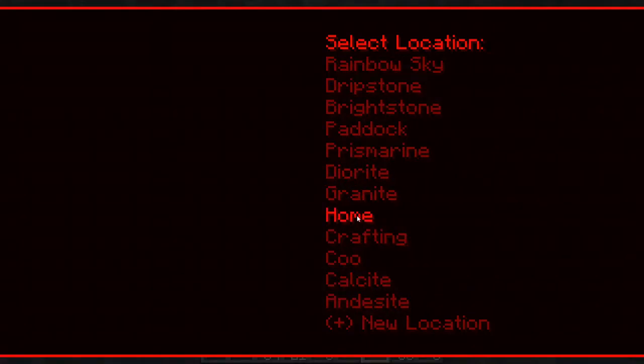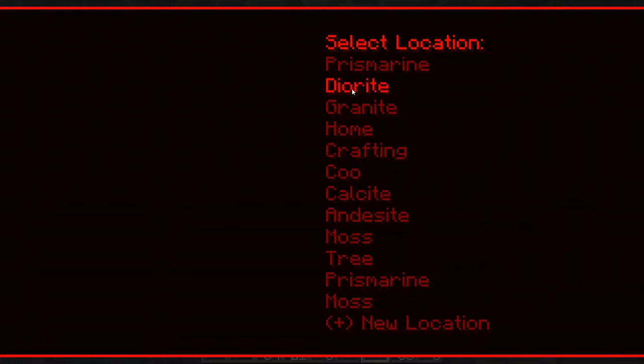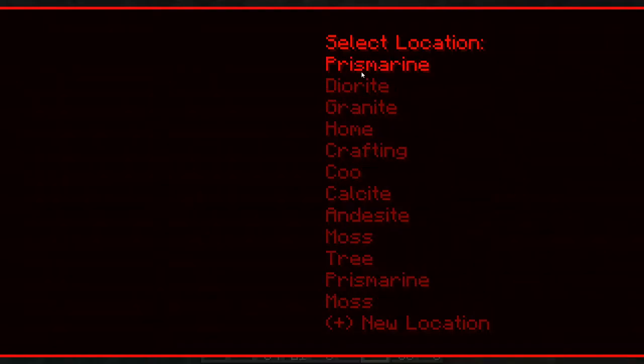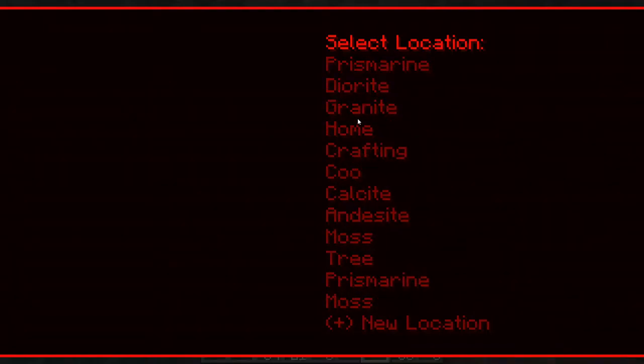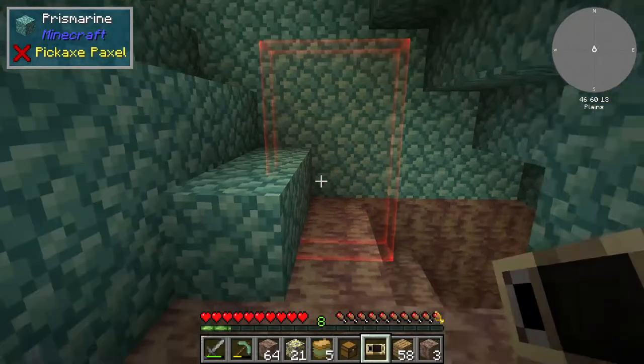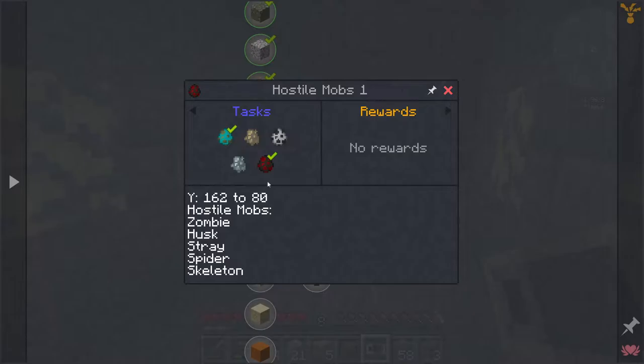I nearly did it again — this would be prismarine, so this section is getting smaller. You can scroll it. Prismarine, diorite, granite — all these things are just on the other layer. Let's go back and see what we're up to with questing.